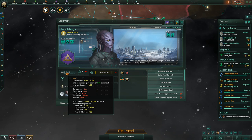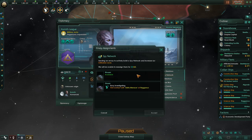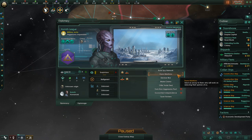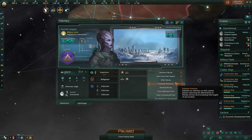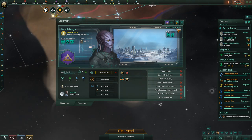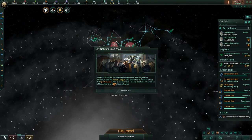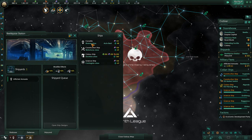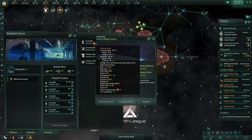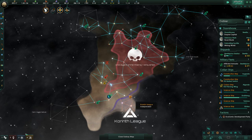We have this intel bar. It goes up if you do things like trading or just being next to each other, but you can use an envoy to speed up the process by actively spying on them. The goal is to find out their fleet strength or economic strength — to work out whether you can compete. In the past you would just know that right away. Now there's a process, which makes more sense since you're not supposed to know everything about aliens you're just meeting.